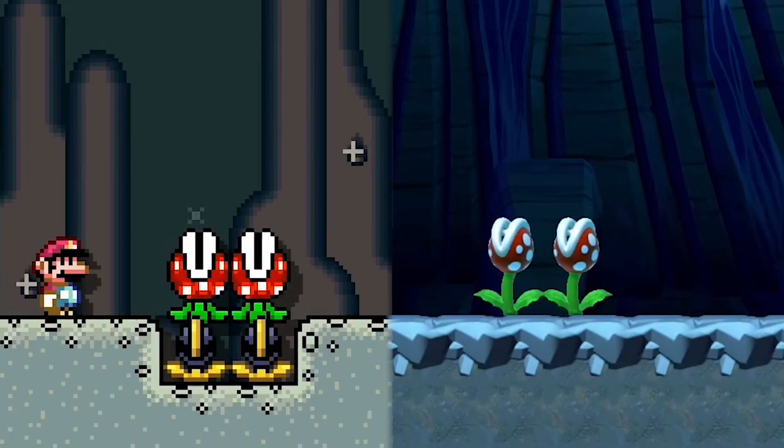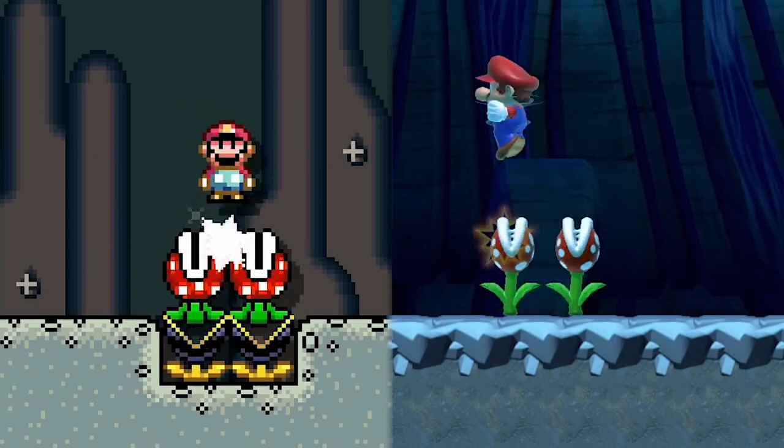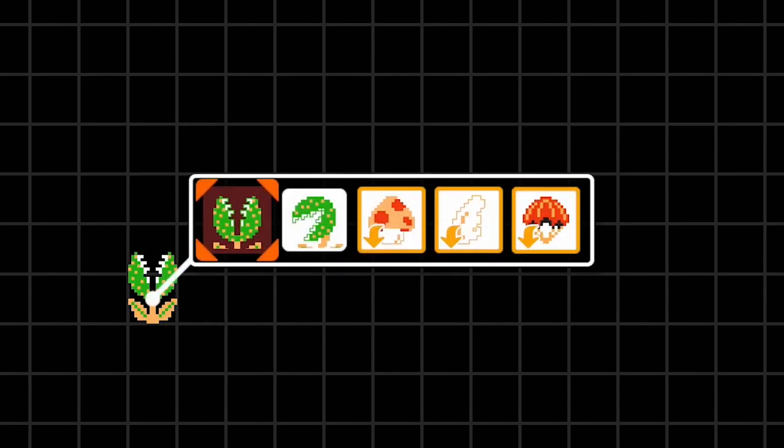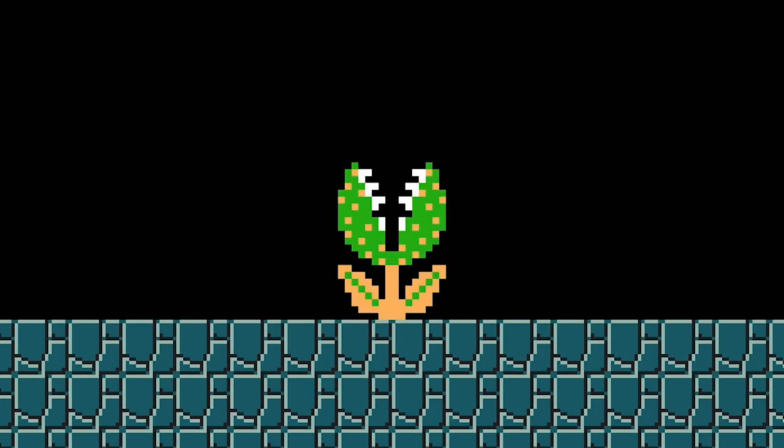In the Super Mario World and New Super Mario Bros U game styles, Mario can spin jump on top of a Piranha Plant without taking damage. A Piranha Plant has one variant and three modifications. A Fire Piranha Plant behaves like the standard variety but will spit a fireball in Mario's direction once every few seconds. A giant Piranha Plant is three by two tiles in size and behaves identically to the standard variety.